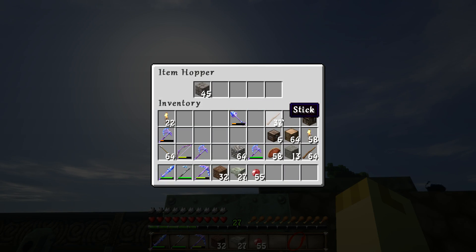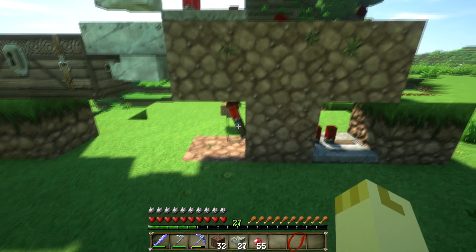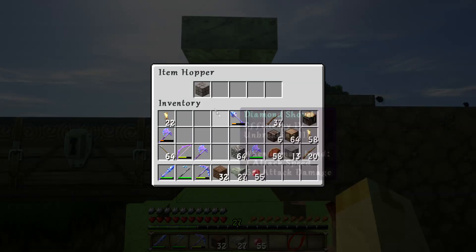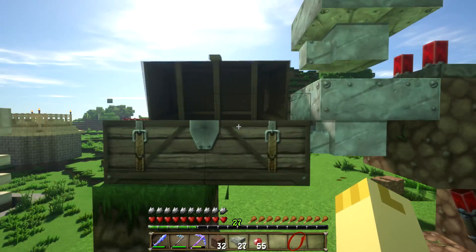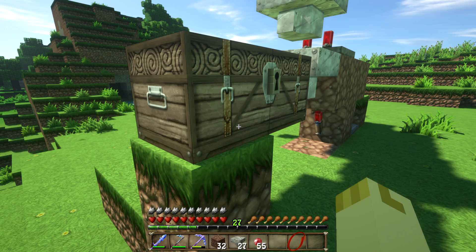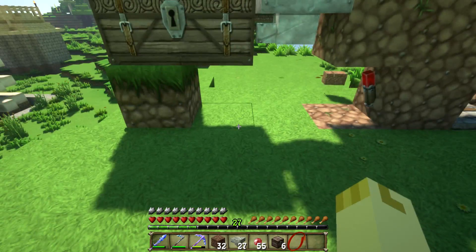So you have 45 items, and you offset that with 44 sticks in the back here — sticks, snowballs, or something like that. What happens is the redstone signal fills the chest with only that kind of block. I personally don't like that method very well because it's only one block — that's all you get.